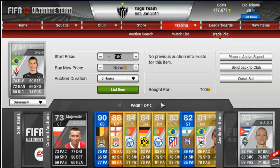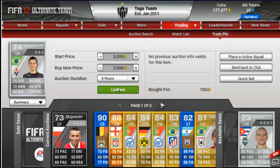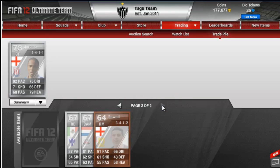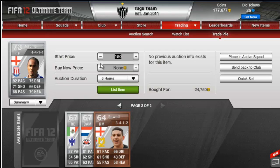Then we've got a Neto, 3-5-2 from Fiorentina, bought for 700, hoping to get about 3,500 for him. Then we've got Alonso, usually a CDM in centre mid, 4-3-2, bought for 2.6k — hoping to get 5,000, doubling him on it. Really good on the silvers, doubling him on it. And then we have Cameron Jerome, centre forward, bought for 24,750 — hoping to get about 32 to 34,000 for him, so put him on for 33,000.